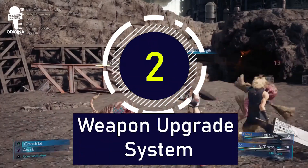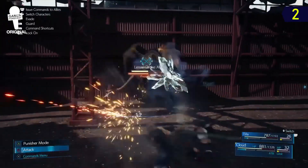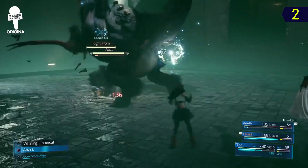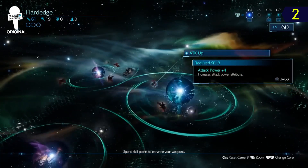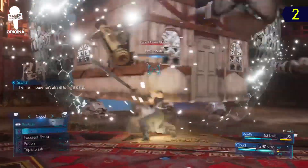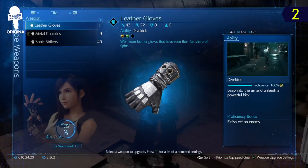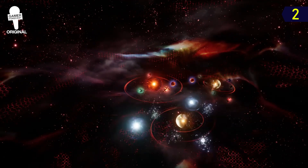The weapon upgrade system. Now let's get to the mechanics. The weapon upgrade system in FF7 is everything. In this game, you don't just rely on your base stats and materia to boost your combat skills. You can also use SP to give your weapons incredible buffs. These range from attack buffs, added materia slots, elemental buffs, and so much more. This allows you to take on enemies in a bunch of different ways. Thanks to the weapon system, old weapons will remain useful.